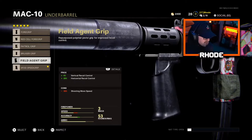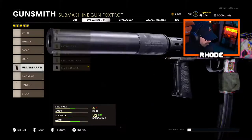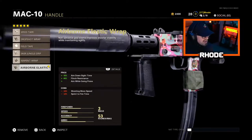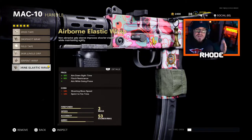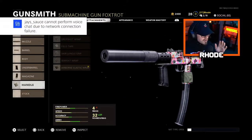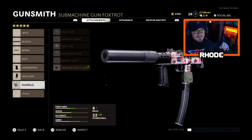For the underbarrel, the SVOD speed grip — sprinting move speed and horizontal recoil control. If you're gonna do anything else, I'd run the field agent grip. For the magazine, running the 53 round fast mag — basically like Sleight of Hand with a 53 round mag. Insane, guys — you get tons of feeds. For the handle, running the airborne elastic wrap, which gives ADS flinch resistance and you can drop shot with this wrap. So this is the setup. We play on Nuketown and we ended up choking a nuke, but we go absolutely crazy — playing Kill Confirmed.